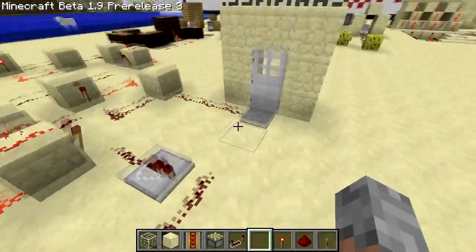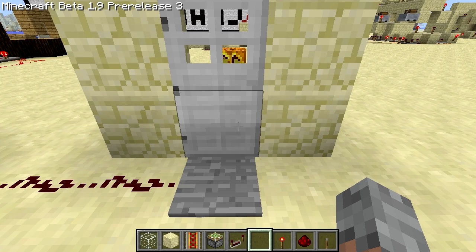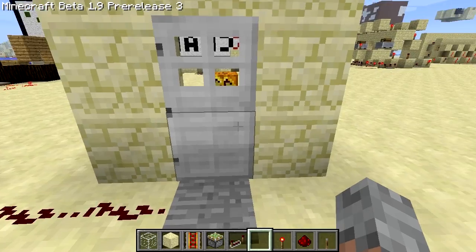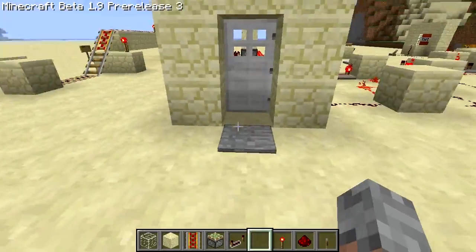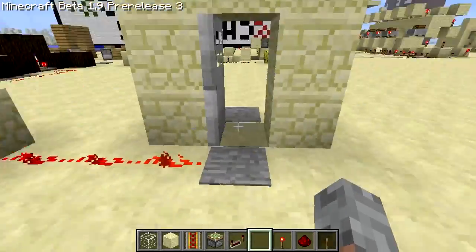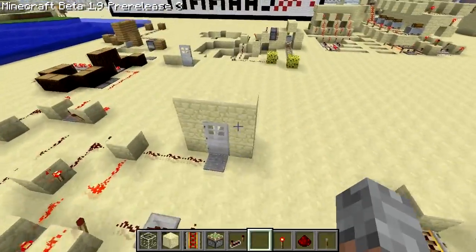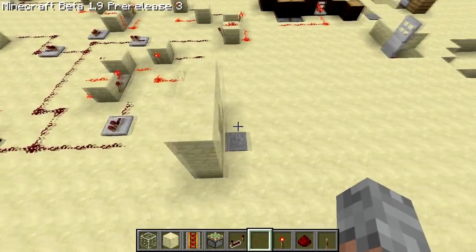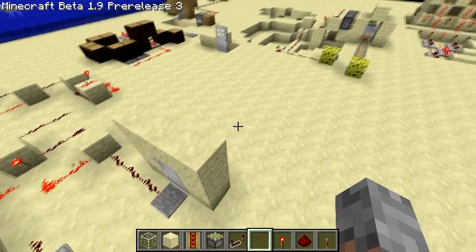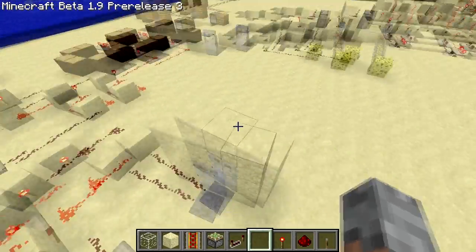The quest is to destroy as many pumpkin heads as you can. Let's go through this first door and destroy the pumpkin head and see what happens. I destroyed the pumpkin, come back through, and you can see the counter has raised to one. It doesn't actually count when you destroy the pumpkin head unless you put redstone on it, but if you're following the rules of the map you can pretty much assume the person isn't stupid enough to leave the head behind.